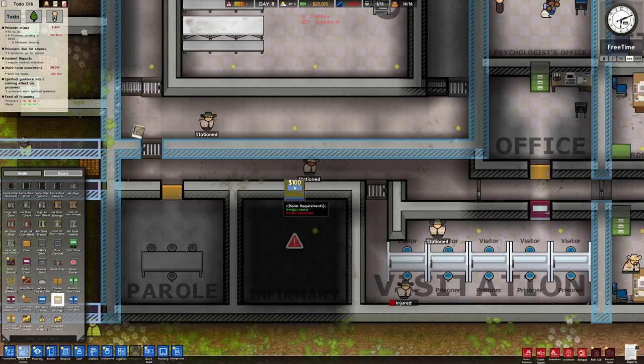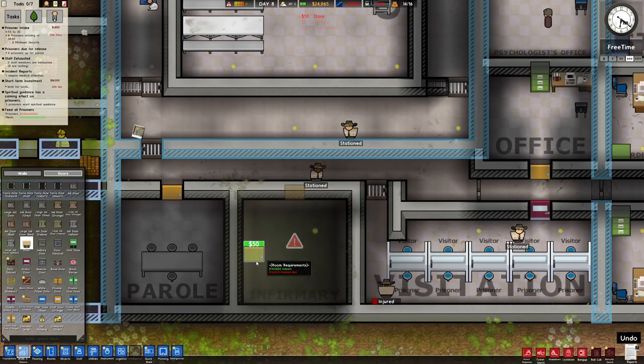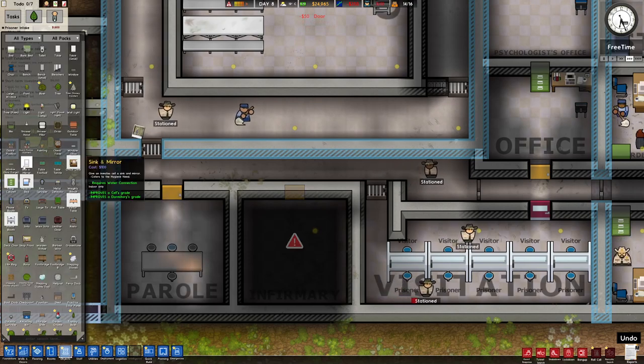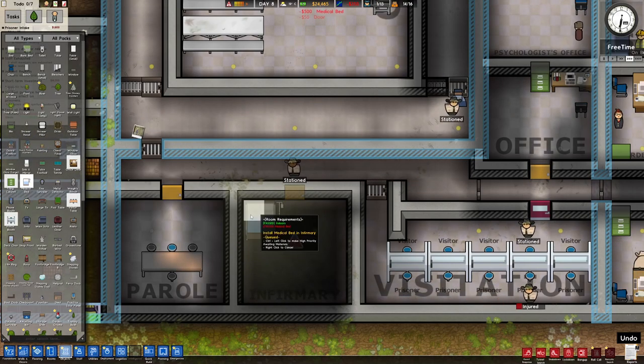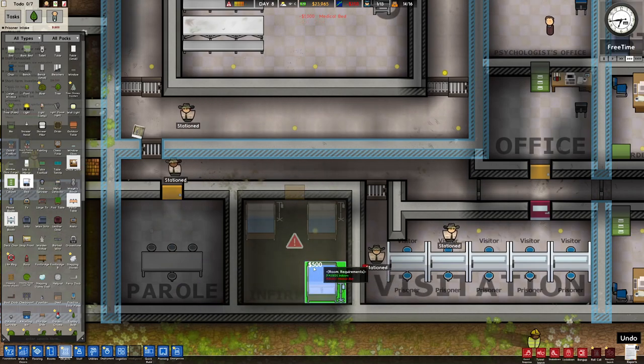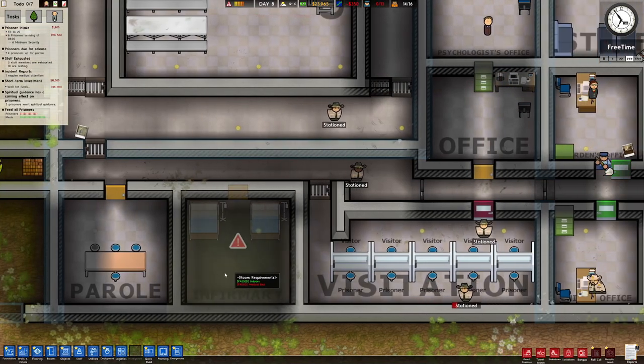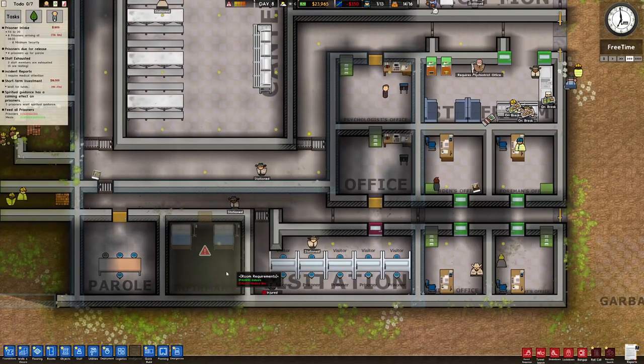We're going to keep it simple and use a general door for the infirmary. We've got one, two med beds — could do four, but I don't see a need to at this time.